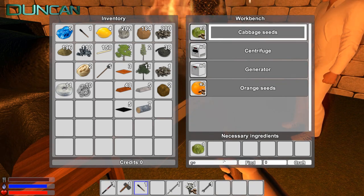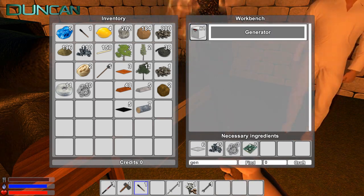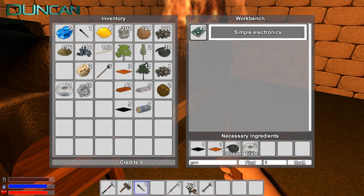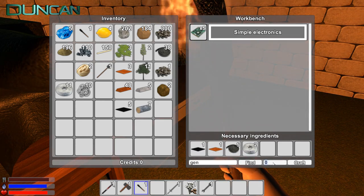Smart. Smart thinking, Dunk. All right, I'll leave you to that. Which is five simple electronics. I'm going to keep smelting stuff and making iron plates for you. I can make it. Craft. Made a generator. Done.